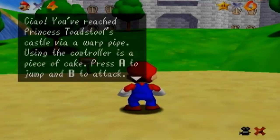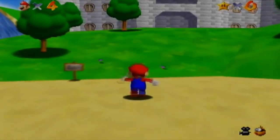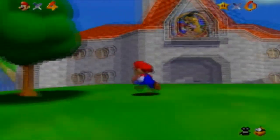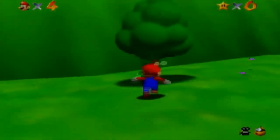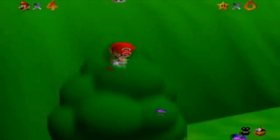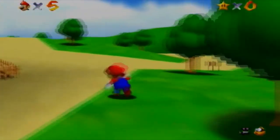Using the controller is a piece of cake. Press A to jump, press B to attack, press B to read signs, use the control stick to move Mario around. Now, head for the castle. Okay. Easier said than done, but it's really easy. But I want to show a side thing real quick. If you go in this tree, you can get a 1-up. So it's always good to get that 1-up. You never know when you'll need it, so it's fairly worth getting.